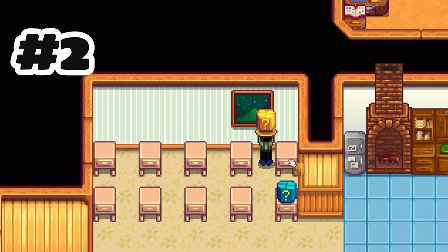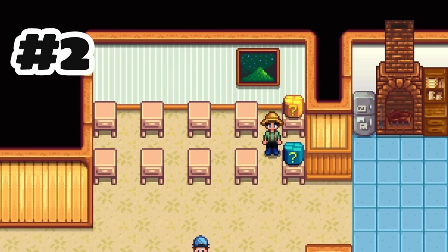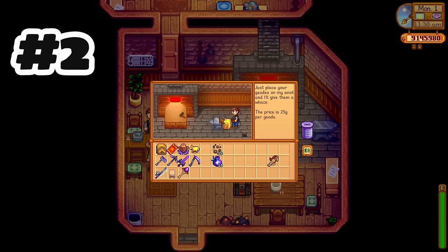Then we have the golden mystery box. These are unlocked through the mastery pathway, which I will cover way more in depth in another video. But because other items in this video are obtained this way, here's the quick rundown: once you hit level 10 in all skills, you unlock a mastery pathway, and when you hit certain experience intervals, you can unlock a capstone mastery for each skill. These gold mystery boxes contain even rarer items than the regular mystery box.